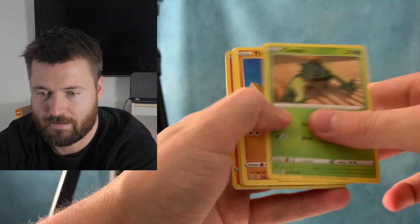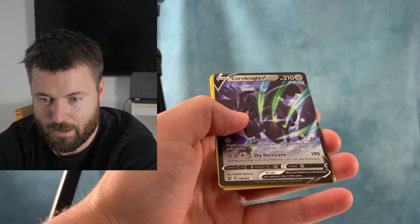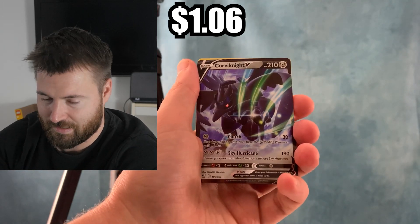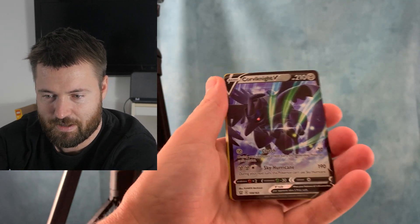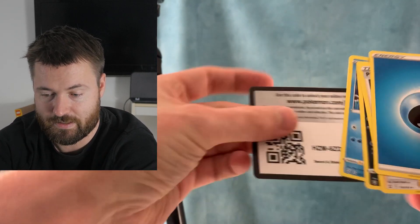Hopefully we get something nice here. I'm not even gonna do the pack trick for this one, but we do get a V — Corviknight V. Very, very nice. So we are doing pretty good so far. We have one ultra rare in our first pack, and there is the code card for you.